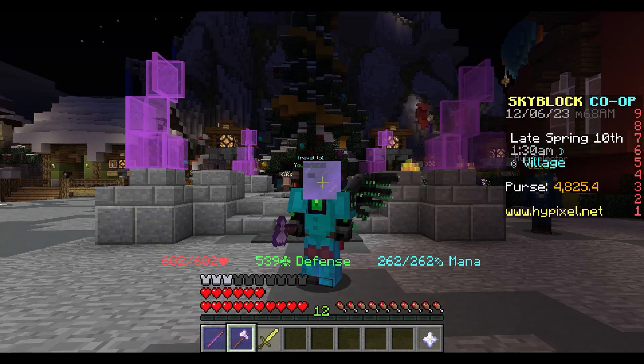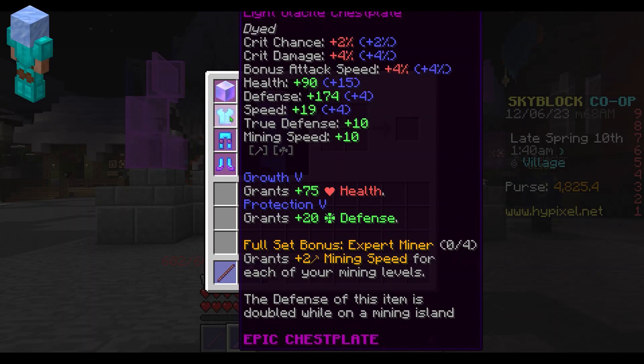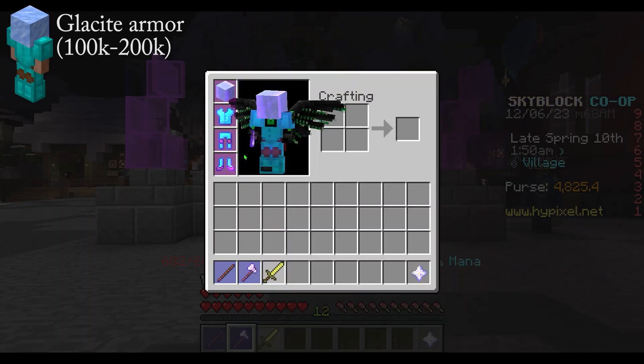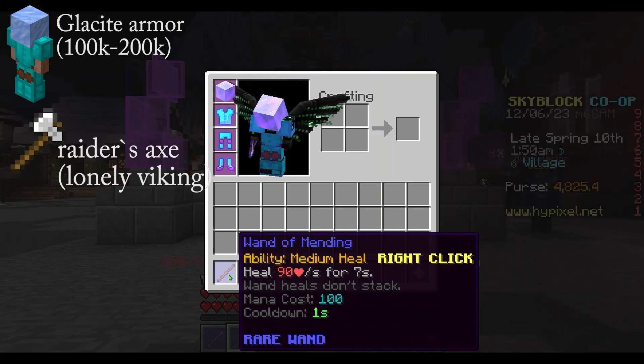For the tier 2 Wolf Slayer boss, you will need the same things as you did for the tier 1: a full set of Glaze Sight armor with Growth 5 and Protection 5, a Raider's Axe with Sharpness, and a Wand of Mending.